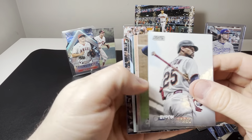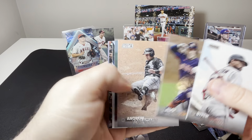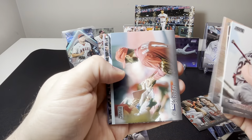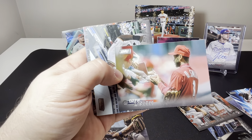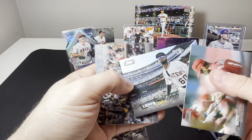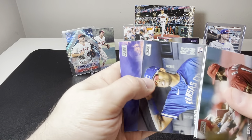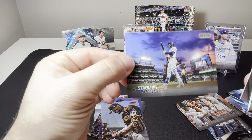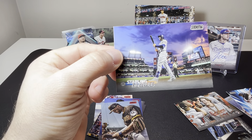Brian Buxton, Alex Bregman — must be after a home run there — Andrew Vaughn, Ozzie Smith signing autographs for everybody, Lavero Peguero, Manny Machado, Michael Garcia, and Starling Marte — that's a pretty cool photo right there, the night sky.